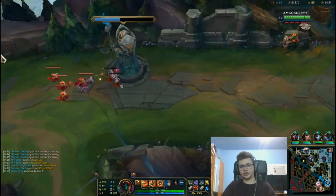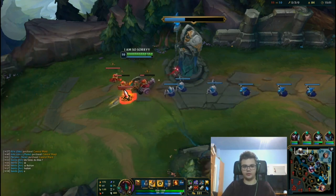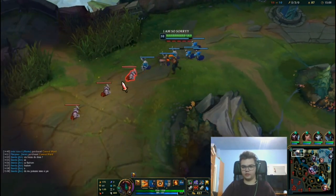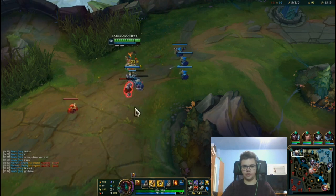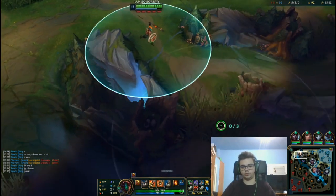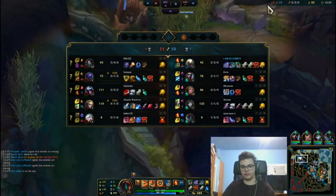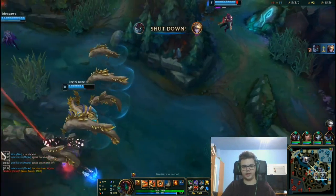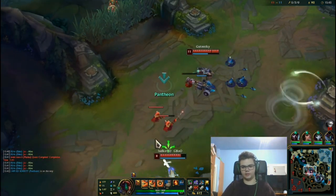Pantheon works on a five-point system — as you can see, there are five stacks. That's his passive: every five spells or attacks, his bar goes red and he gets enhanced effects on his skills. His ultimate throws the spear somewhere and you jump, like Twisted Fate's ultimate. Next patch it will also provide minor vision and a slow if you hit it.